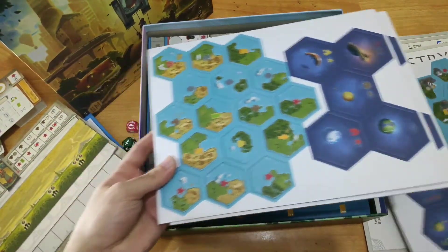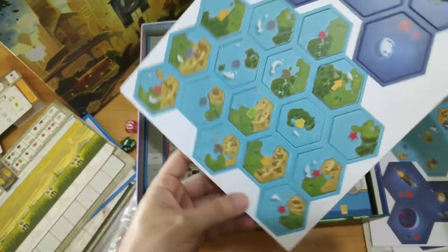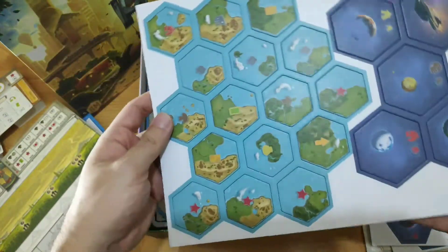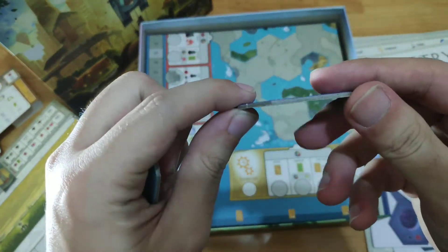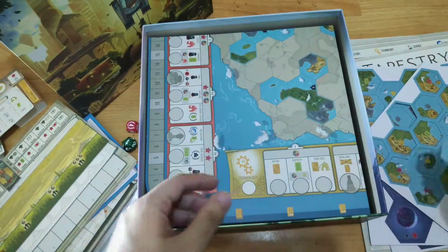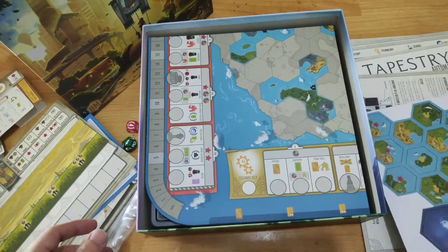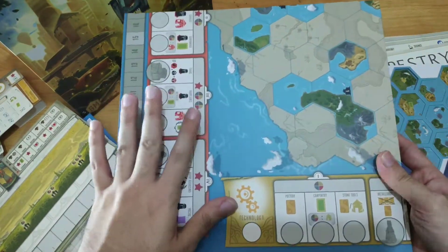These are really cute tiles you can place on the board — I really like the art. We also have space tiles for when you explore space. The quality is like your normal tile but it works well. We have three punchboards of tiles, which I think is just the right amount — maybe expansions will bring more.